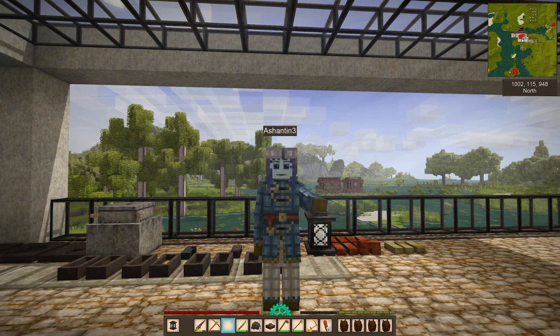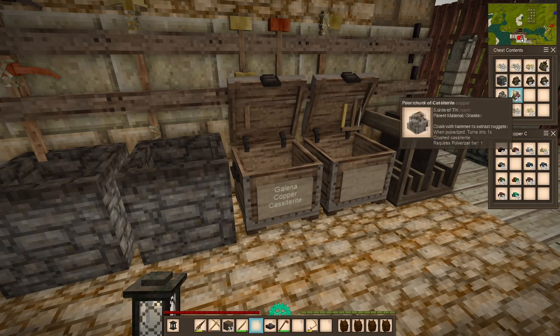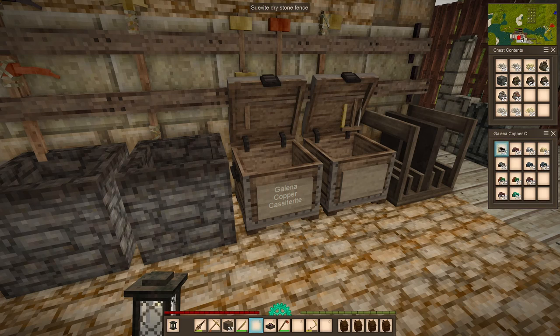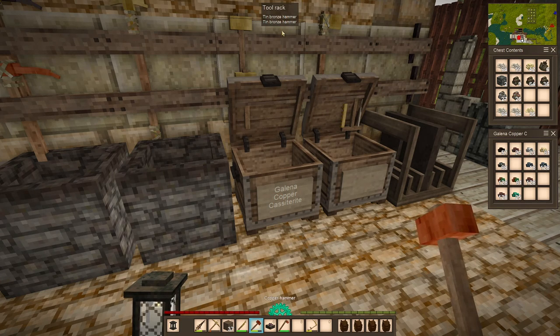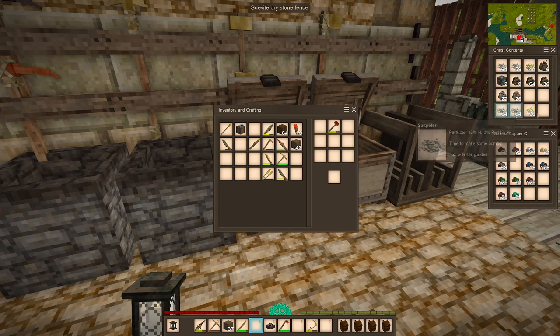Iron shows up in three forms of rock: limonite, hematite, or magnetite. If you look in the top chest you will see that I've got medium chunks of hematite, and in the bottom chest I have turned these into nuggets. The way we do that is to take a hammer — even though it's iron, this can be a copper hammer — and you will still be able to change it into nuggets.